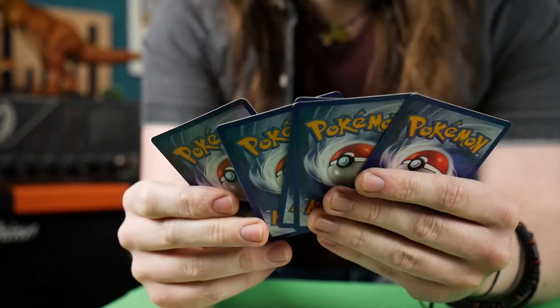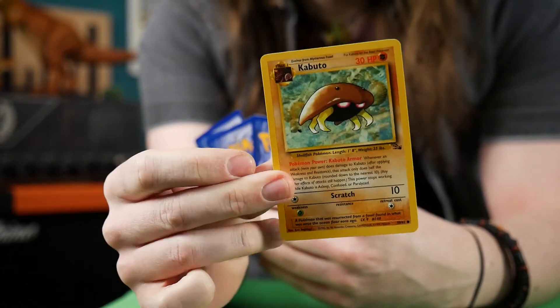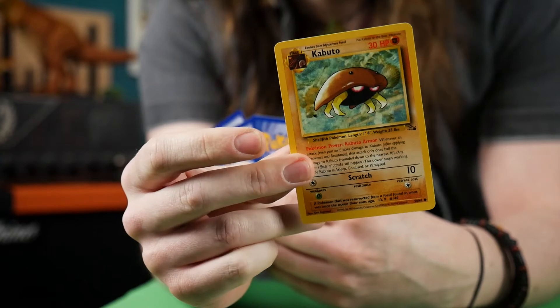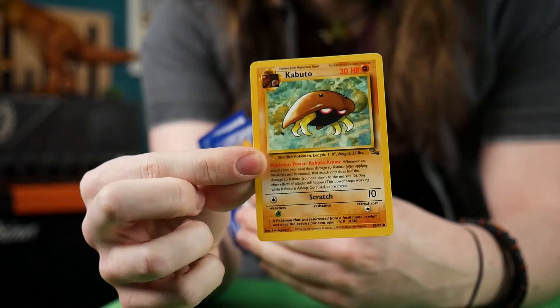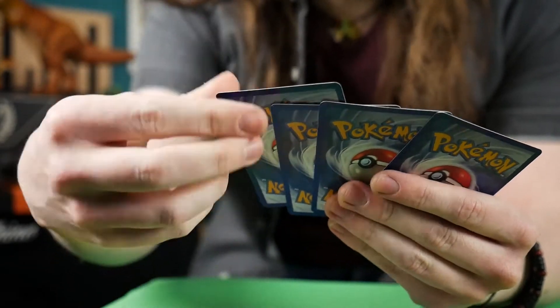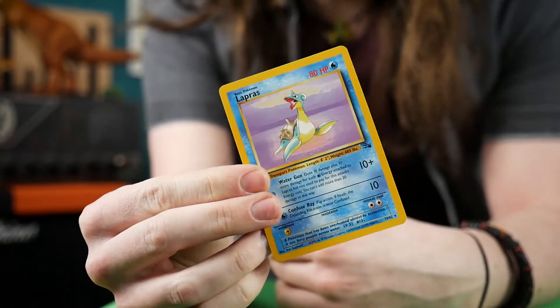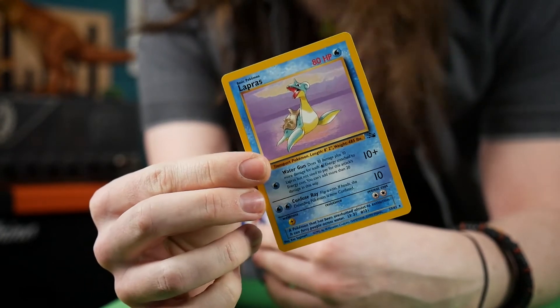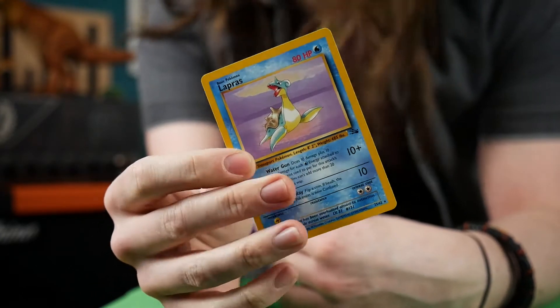We have a Kabuto, which is another one of the strange cards that pairs up with the Mystery Fossil — you would have to use the Mystery Fossil first in order to use this card within the game. And we have the rare of the pack: this is Lapras, which is highly convenient as it was Lapras on that beautiful packaging that I've just destroyed.